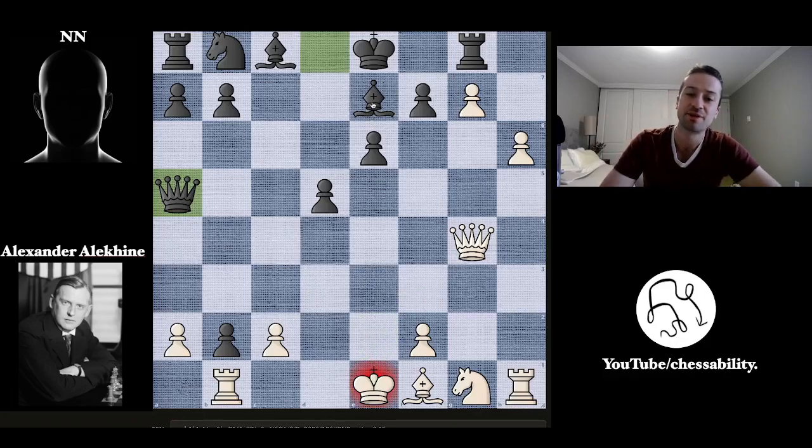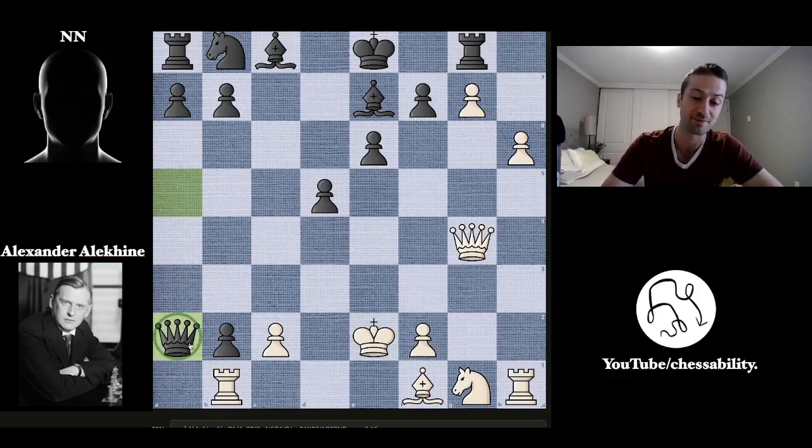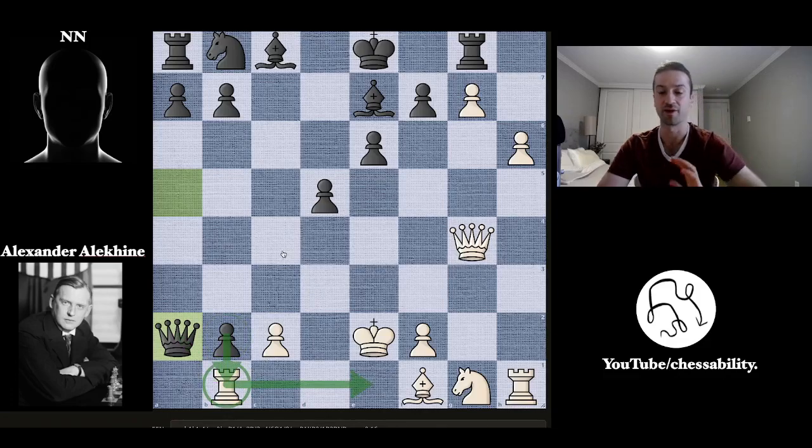Just like we saw with the bishop to E7 move, black says no, I've got a passed pawn of my own, I'm going to counter. After king to E2, black plays queen captures on A2 instead of going for the perpetual check, now threatening to pick up the rook on B1. No matter what happens, even if the rook moves, black is queening the pawn on B1.